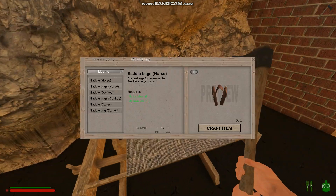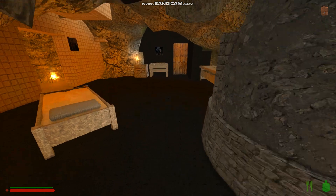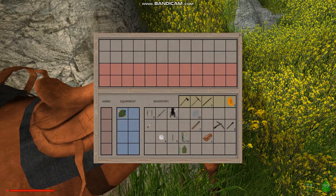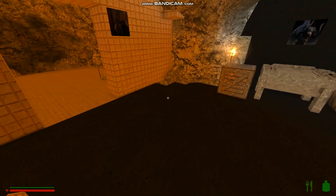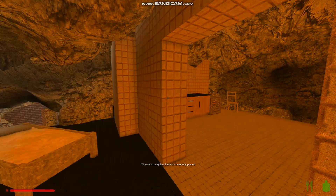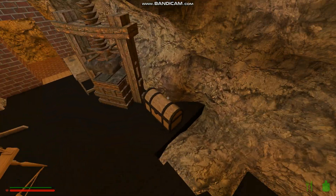We'll go back down here, right click and pop the saddle bags on there. We'll set some stuff and put away what we don't need. I can also place the stone throne I made — I have no clue why I made this thing, but hey, why not.